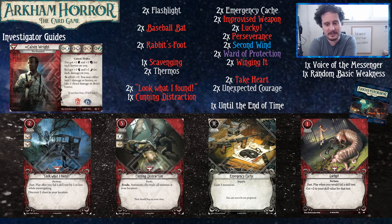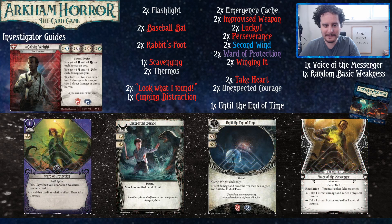Emergency Cache gives you three resources, which is 60% of the way there to a nice tasty chicken. Lucky is just a very, very strong red card, and with Calvin it'll help you get some hits on those misses you might be going into. You might find yourself throwing Lucky so that you will fail by only two - the Lucky plus Look What I Found combo. It's possible. Stuff happens.